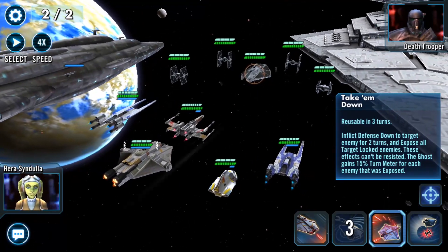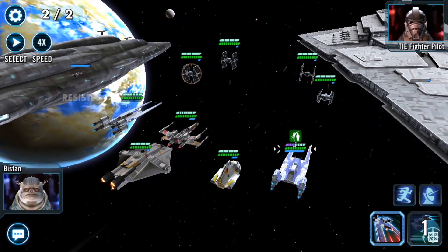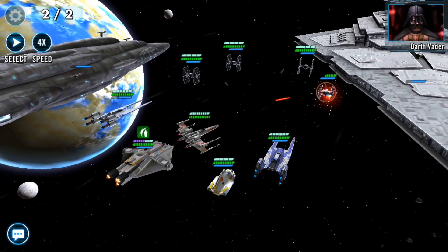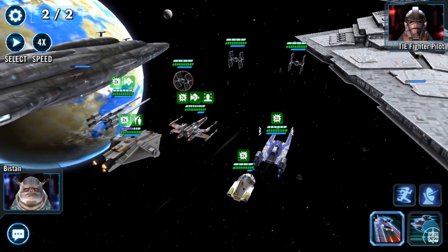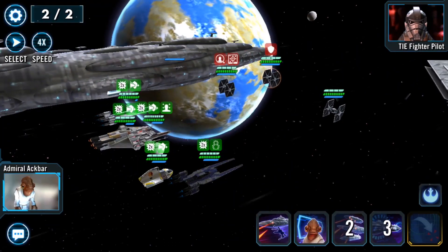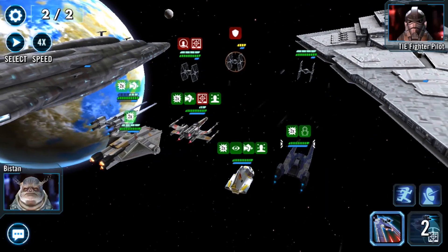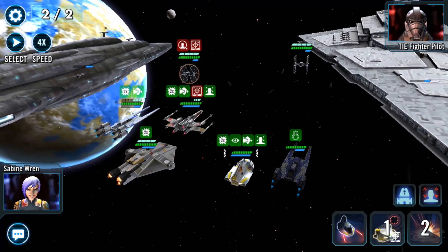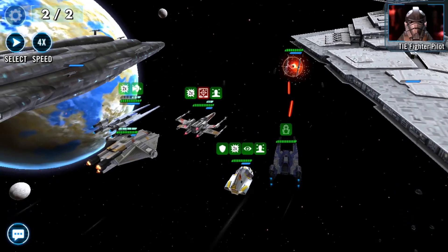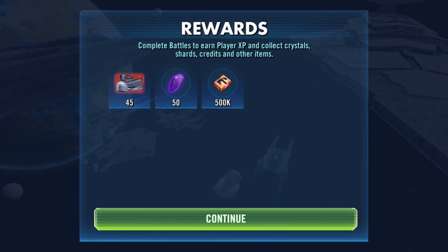Click defense down to target enemy and expose all target locked enemies — we don't want to use that one. I don't use the Phoenix very much, so I sometimes have to reread, just like anybody else. Make sure you're always checking. Put some critical chance up so I can finish this battle strong. That was his AoE. Double attack, AoE — and we've got him unlocked. There we have him at 45 shards.